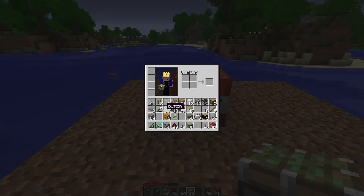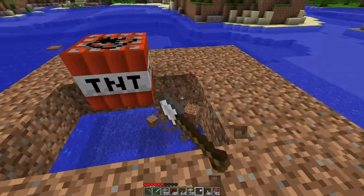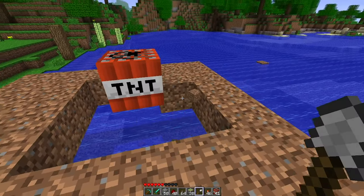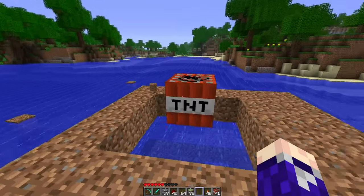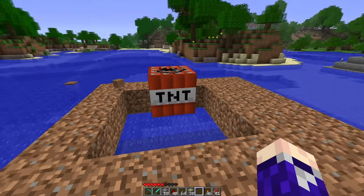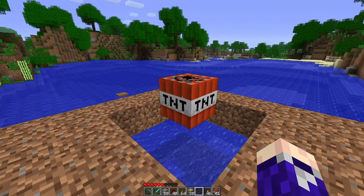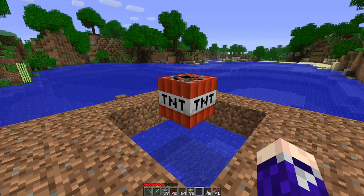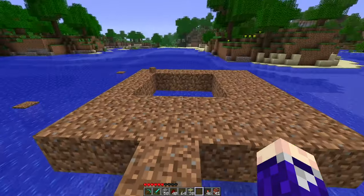It acts like normal TNT - you can push it, pull it, everything is normal - but it is punch-activated. So if I get rid of a few of these blocks, drop it into the water (that's why I made this platform), I want a sign on the TNT block that says 'do not touch.' Obviously whoever does this is going to touch it, and when you left-click it, it drops and explodes.